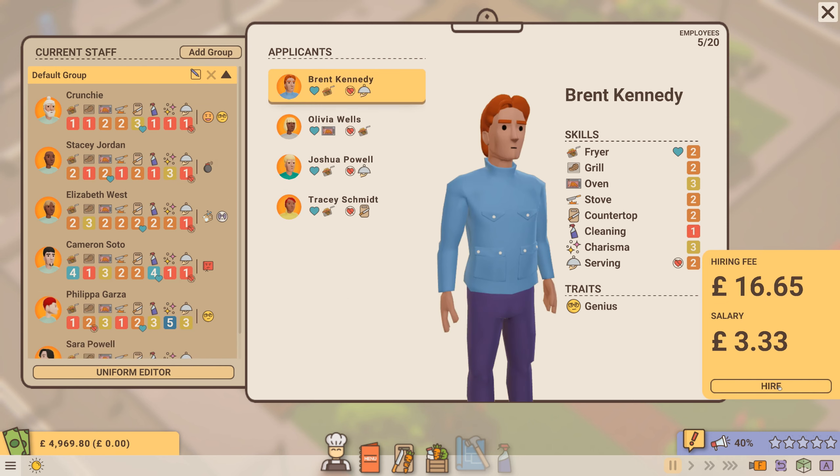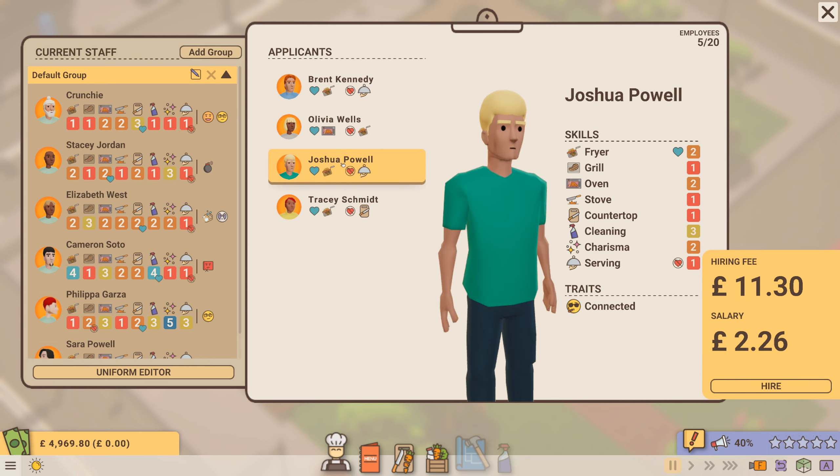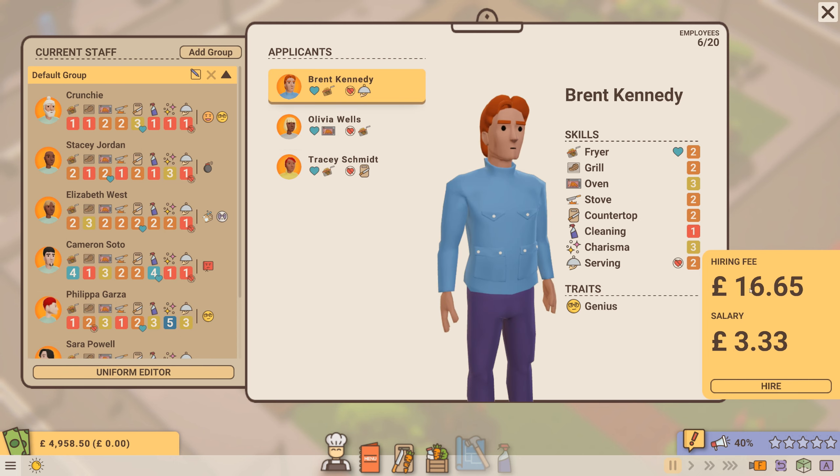Sarah Powell — we'll hire her. Oh, she's a kleptomaniac and a genius! Olivia Wells loves the oven, but I don't think we'll be having an oven. Joshua Powell is good at frying, so we'll hire him since he likes frying.